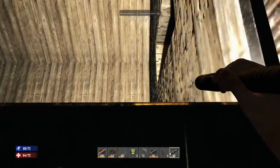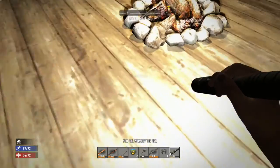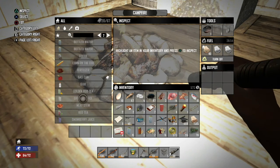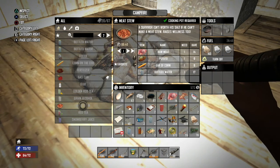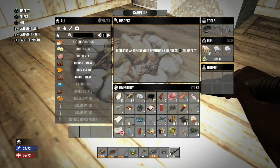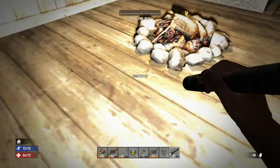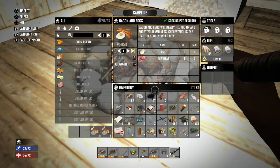We're missing corn and potato - so I can't make what I was thinking of. I'll probably just make some bacon and eggs for now, that'd be good. We've got 18 eggs - that's crazy. I'll make nine more of them, might as well.